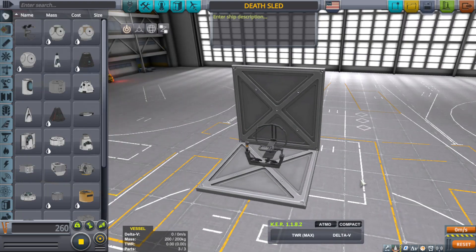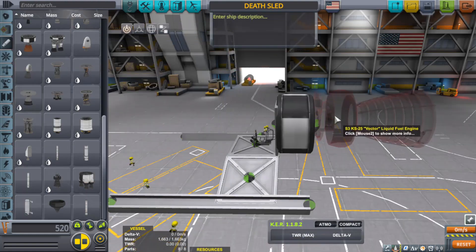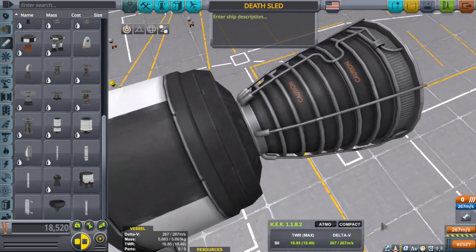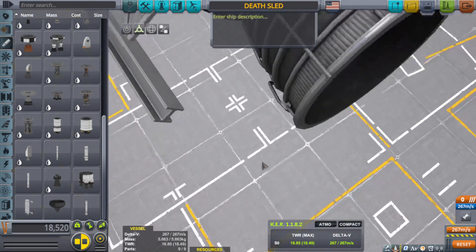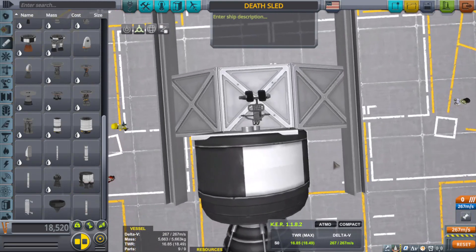Let's just make a simple chair, just like that. Try to make the sled nice and wide. So what is it exactly that I'm trying to achieve here? I want to see the top speed that this thing can reach before it leaves the runway.